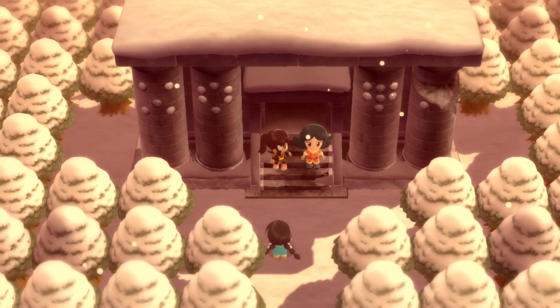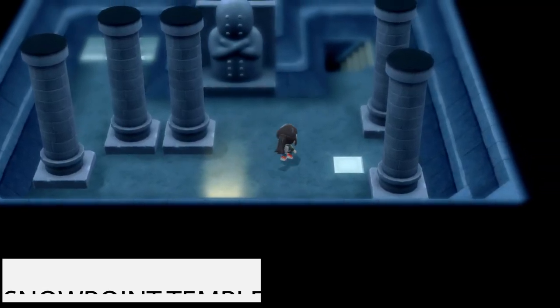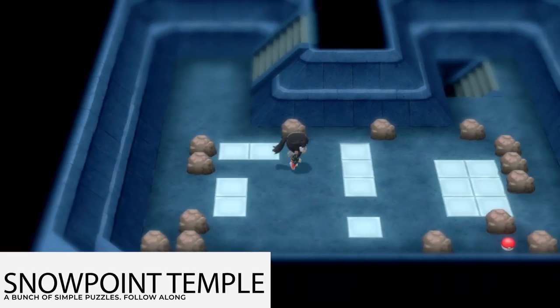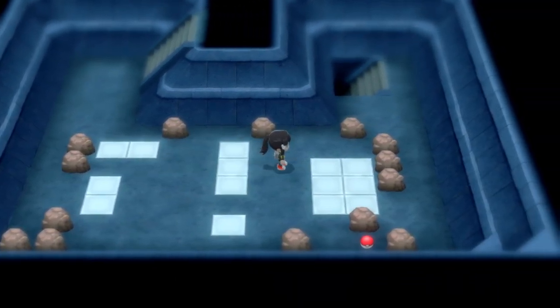So Candice is going to show up and basically give you the permission to get inside of here. Once you're inside Snowpoint Temple, it's not too complicated — it's just a little bit of puzzles here.